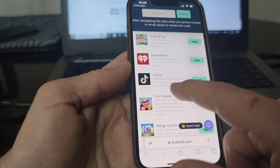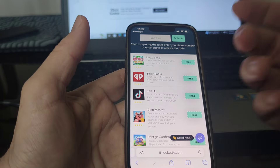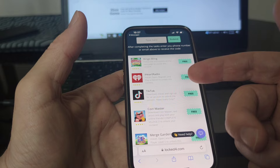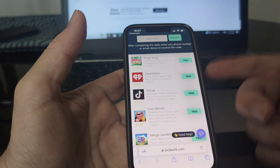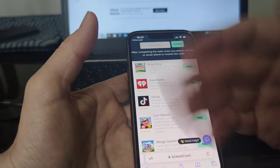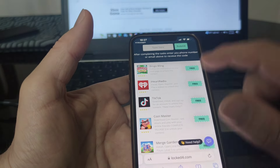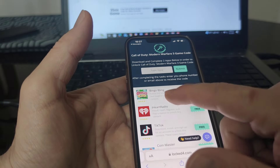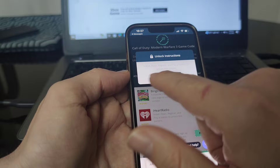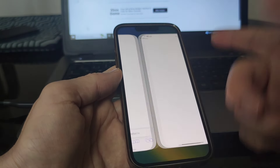As you can see with TikTok, it says you need to be a new user only. So the apps you choose — you should be a new user. If you are already using TikTok or had it before on the device you're using right now, you should not do it, otherwise it will not work. Choose an app you don't already have on your device. You just tap on it — for example, I chose iHeartRadio and TikTok because I didn't have them before. It will show you what you need to do and redirect you to the App Store or Play Store.